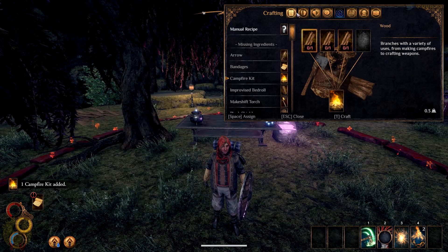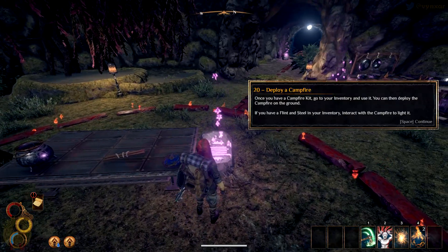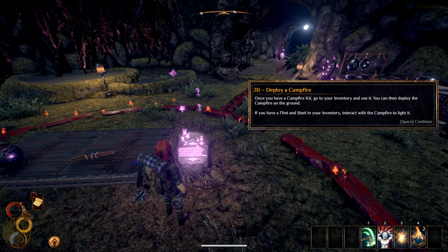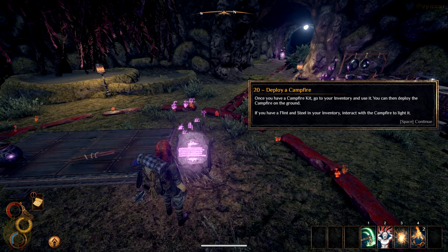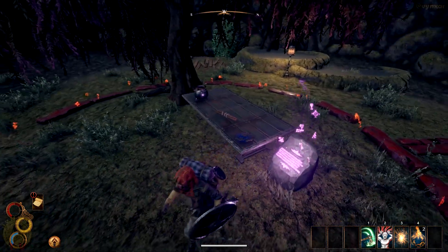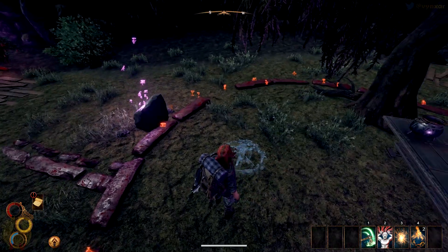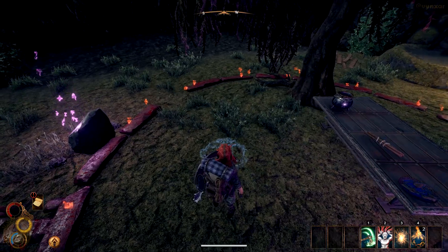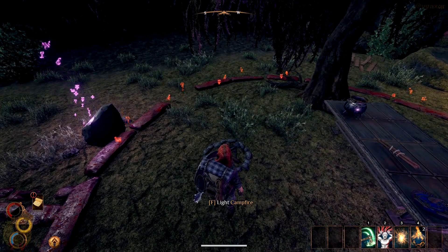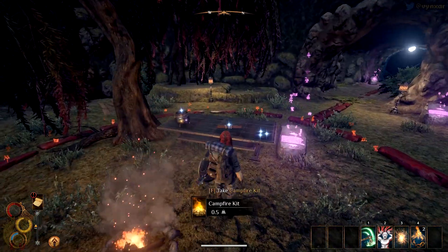'Once you have a campfire kit, go to your inventory and use it. You can then deploy the campfire on the ground. If you have flint and steel in your inventory, interact with the campfire to light it.' Or I could use my spell as well. I believe these are very important mechanics for the game. You can choose where you deploy it — I like that. I'm going to try to light it with my spell instead of flint. Nice — it's really cool.